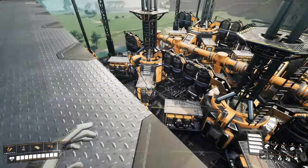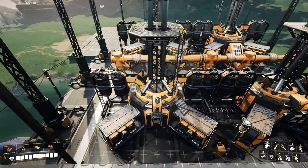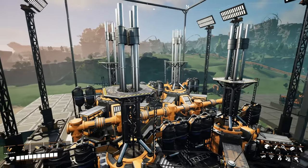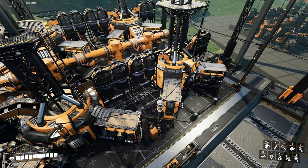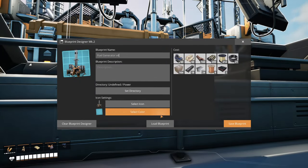Hello everyone, Crydex here and welcome back to our compact, clean, and tileable blueprint series. Today we're working with an exciting one: fuel generators. This one was not easy to figure out because fuel generators barely fit into the Mark II Blueprint Designer.